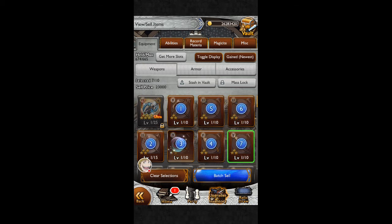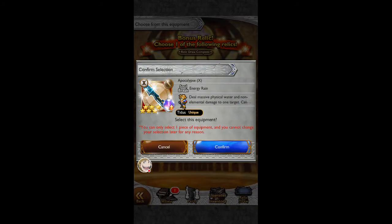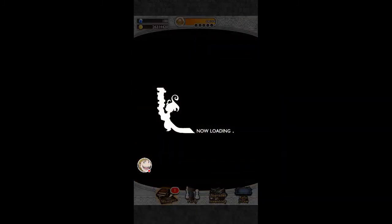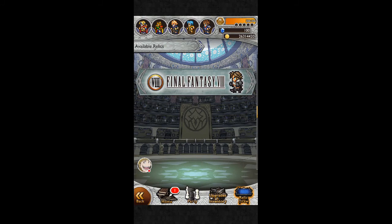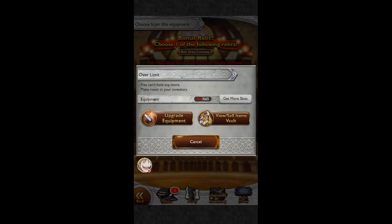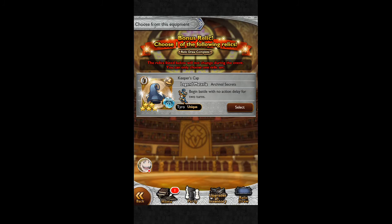Very much worthwhile to get, Isabelle. Not good enough. Legendary Material Relic. I'm sleepy. I want Tyra's hat — are you kidding me? I guess I need to get more slots.